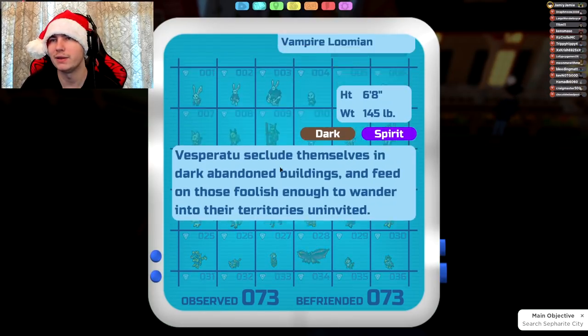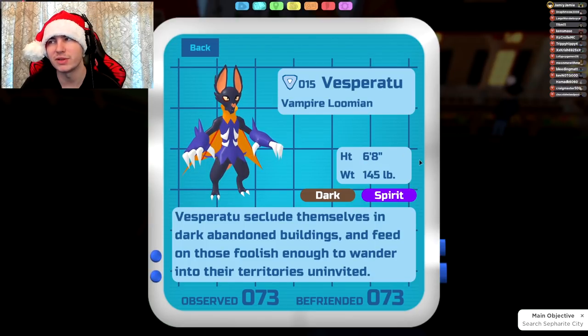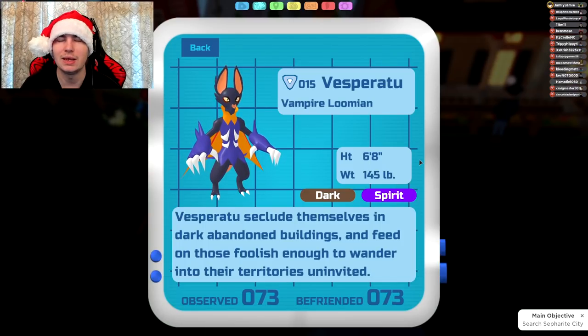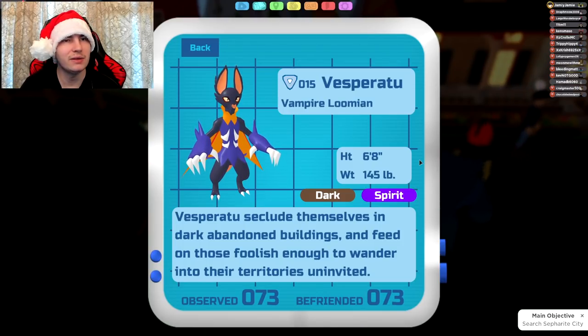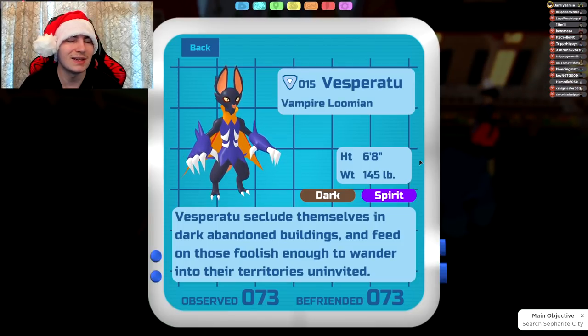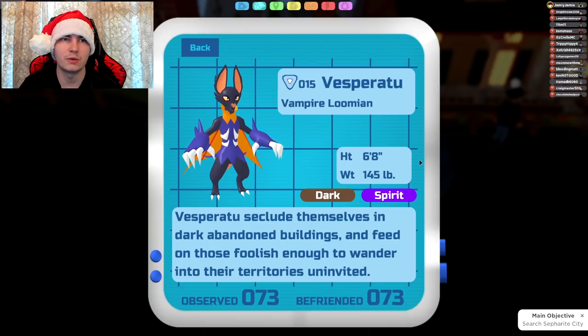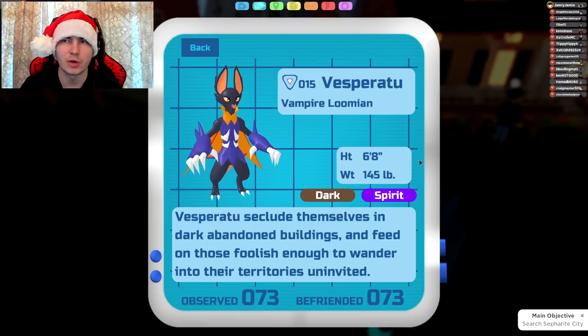Next is Vambat, which gets Mega Chomp, Slapdown, and Phantom Slash — all three really, really good moves. Vesperatu just really couldn't hit anything hard before; you basically had to run it as a stalling tank. But now you have options, and even if you do want to run the stalling tank, at least now you have moves that hit harder. You also get Slapdown, which is a more consistent item knockoff than Dive Bomb.